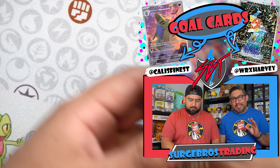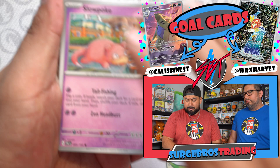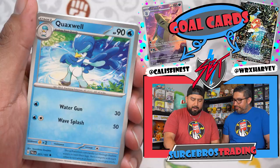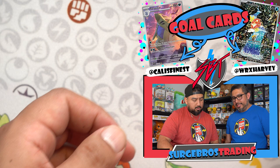This is really only the fourth thing we've opened from Paldea Evolved — we've opened the ETBs, the booster box, and the grand opening from the card party, and now this. We got a Guardie, Grafaiai, Delibird, a Titan, and a Gyarados. Looking kind of tough right now — well, at least you got one hit. The Noibat was a double hit, so that's good.